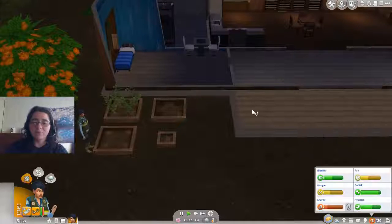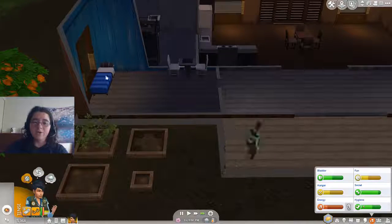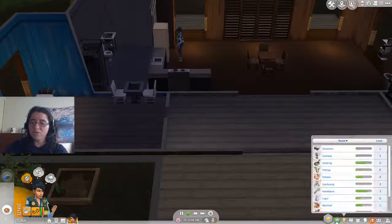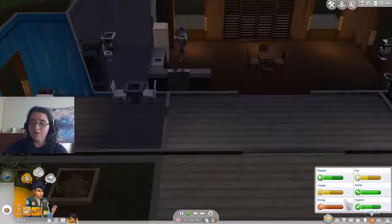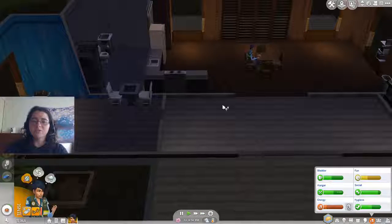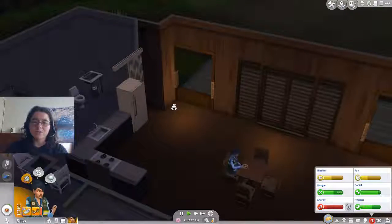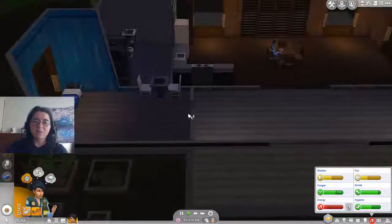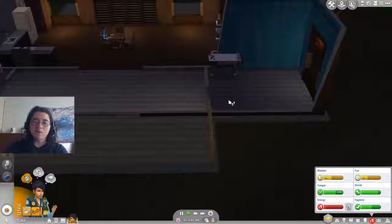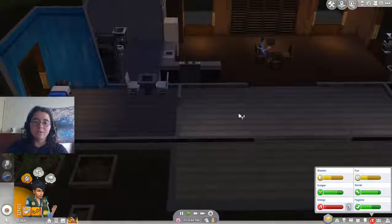We're going to upgrade the fridge in a few minutes here, probably once she gets paid next. I think she goes to work tomorrow. We're pretty much just trying to breeze through as much as we can. We got a lot accomplished in the last episode — we got ourselves some windows. We might just turn this into a little office area. This one's probably going to be the bedroom, and we got a front sort of entrance happening over here.